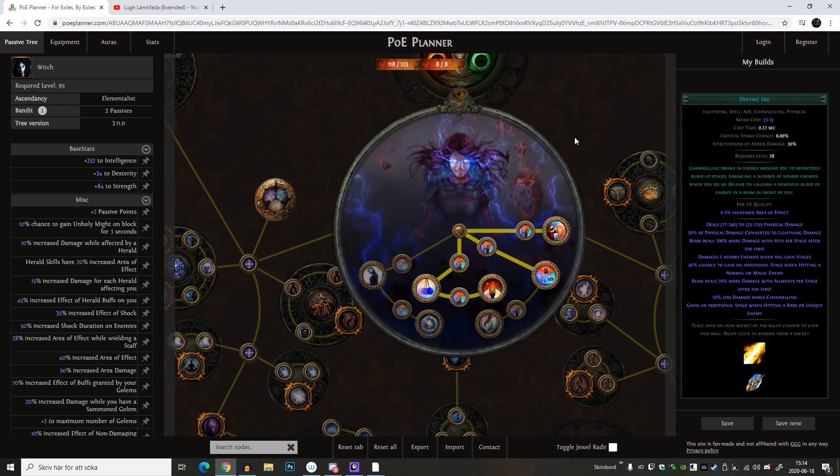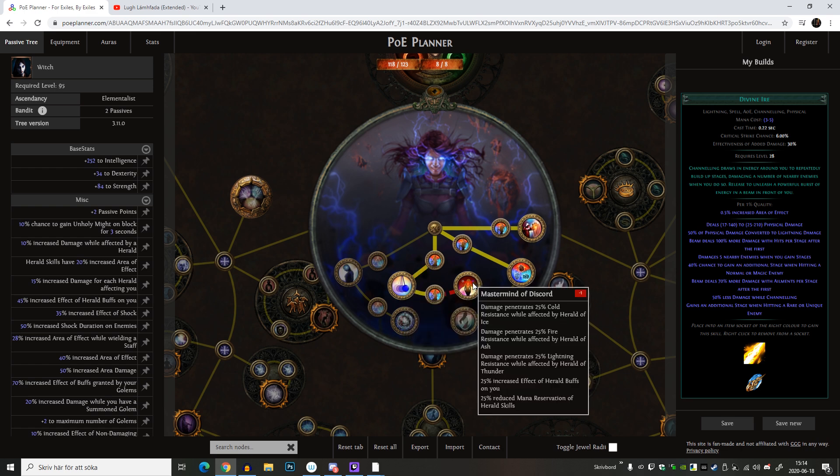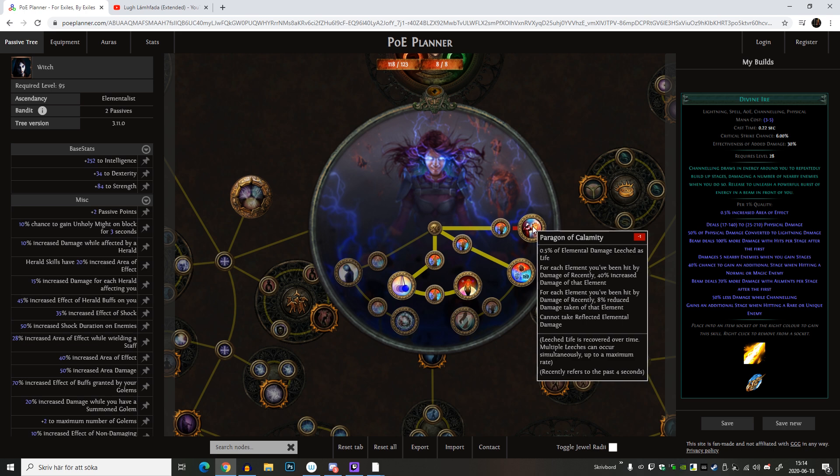I'm going to be an Elementalist and my idea is to first go for Pendulum of Destruction, then Mastermind of Discord, because I do like those herald skills. I want to use all the heralds except the chaos one or the potion one because I don't really need it, but I really like Mastermind of Discord.